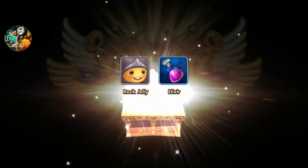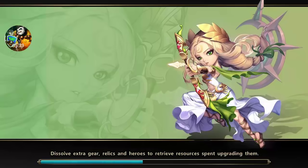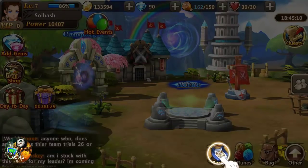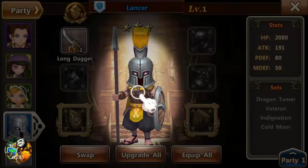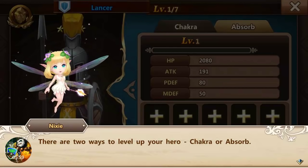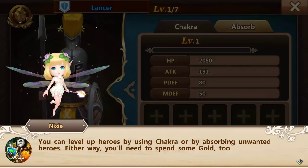We're almost level eight. After the fight you get rewards — sometimes you do, sometimes you don't. It's just random I guess. Lancer looks tough. Okay — it wants me to level this guy up. There are two ways to level up your hero: chakra or absorb. You level up heroes by using chakra or absorbing unwanted heroes; either way you'll need to spend some gold too.